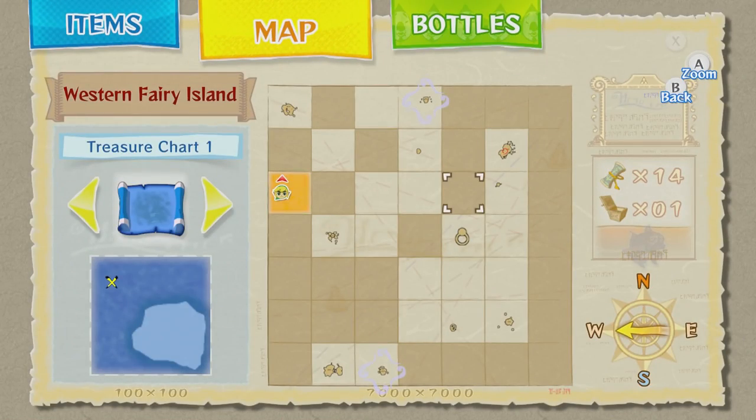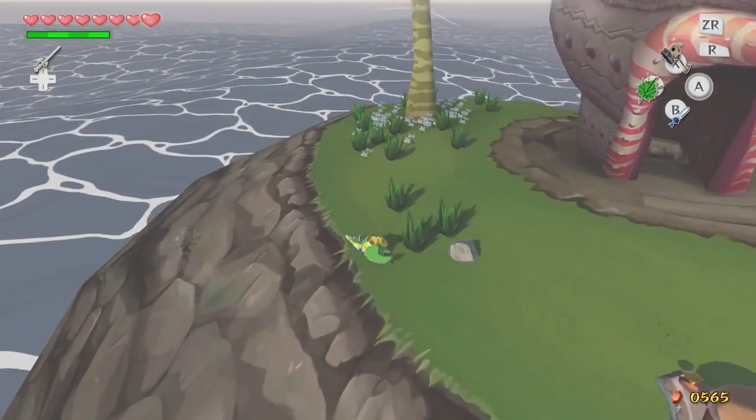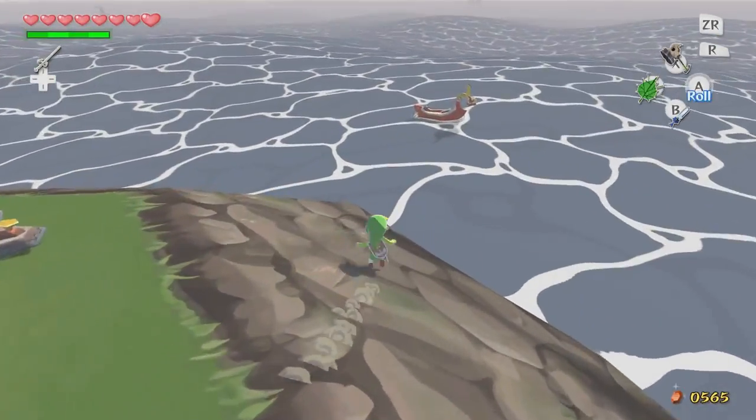So I'm going to that island right there. We're already at the row three — A, B, C, D, E — so we're just to the west of Western Fairy Island apparently. There are two Fairy Islands beside each other? That seems a bit weird to me, but okay.